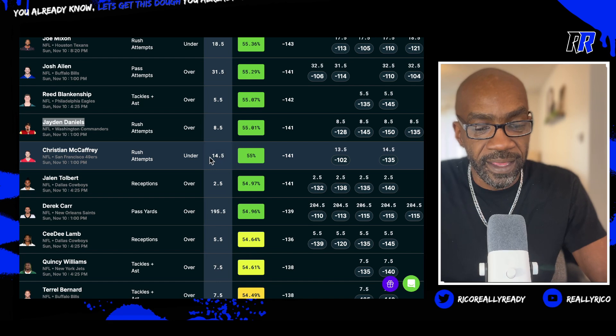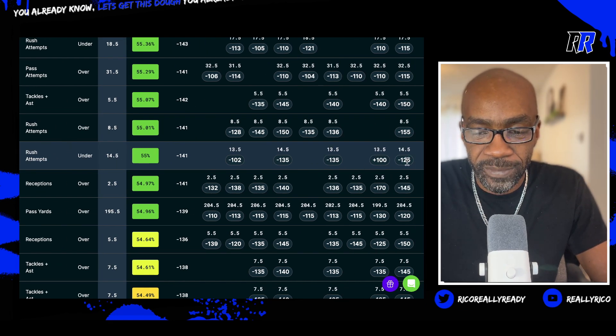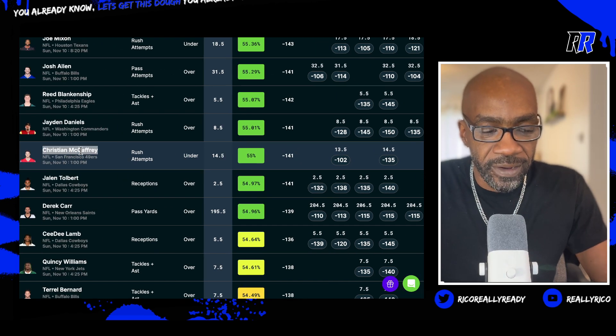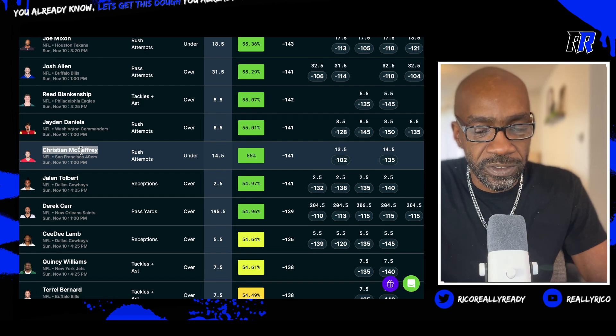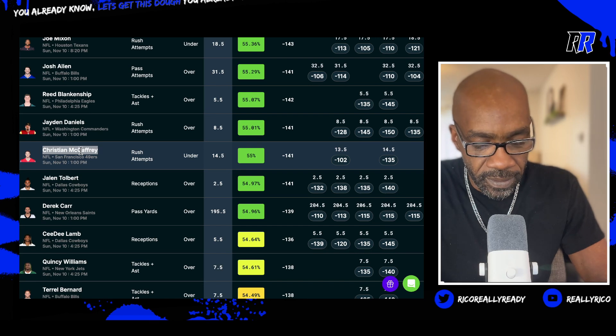And then Christian McCaffrey is back. His rushing attempts is under fourteen and a half. A couple of books have it at thirteen and a half. We're going to take the under. Christian McCaffrey — in his first game back, we're taking it under fourteen and a half rushing attempts. That's five.